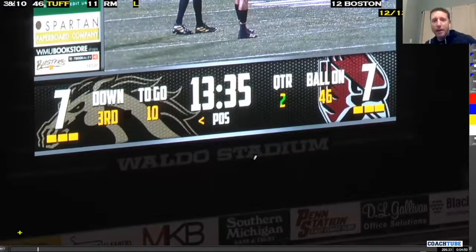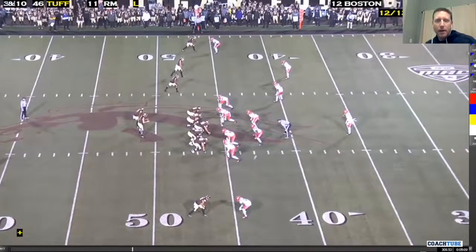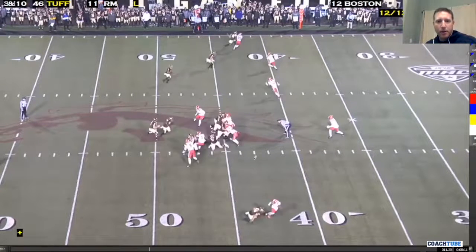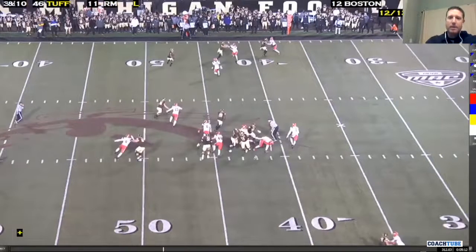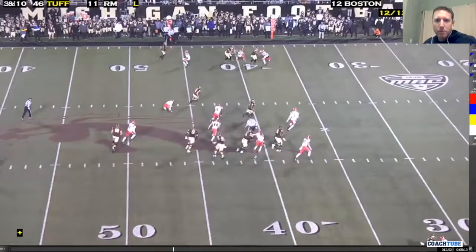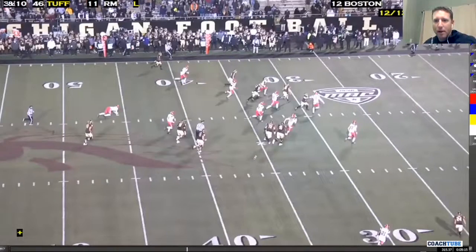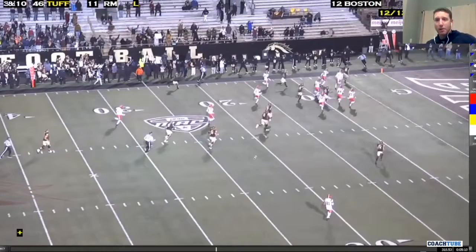This is a third and 10 spread out. Once again, we get that cover one look. We're saying no to the single receiver, no to the field on the bubble screen. Here the quarterback does pull it, gets around the end. The safety doesn't fit it well. Those three are accounted for with the bubble screen, and our quarterback is able to take it north, get vertical, and work his way to the end zone for a big touchdown on a third and 10.